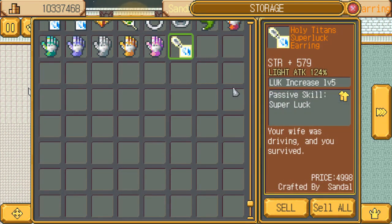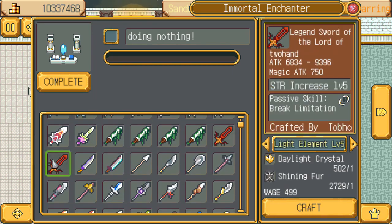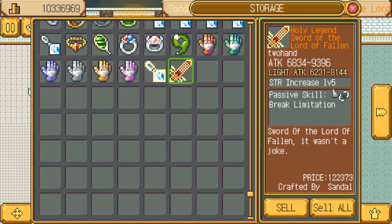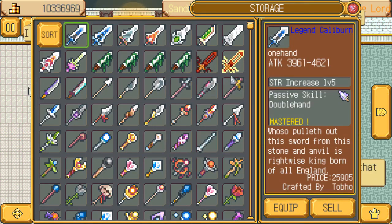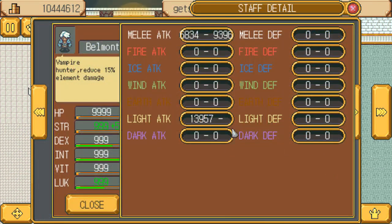Light attack 124%. I was trying - enchanting the weapon. I think it was like 62, 31 to 81, 44. So let's see what kind of stats we got here. Let me see my old holy one. 13, 9, 57 looks right.